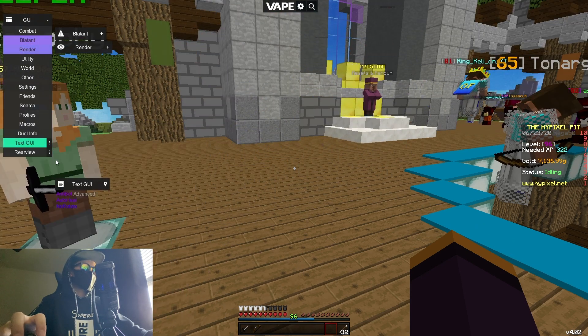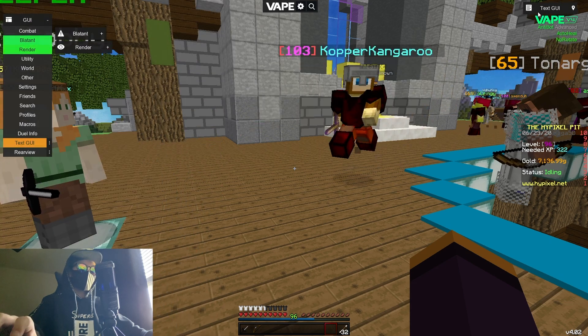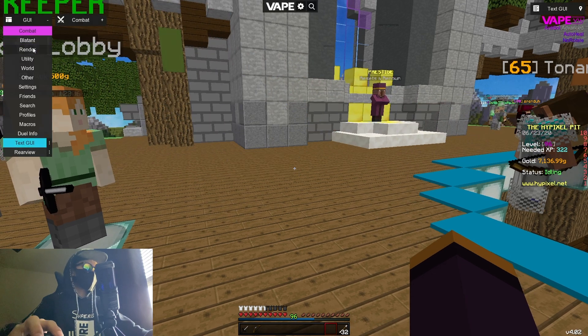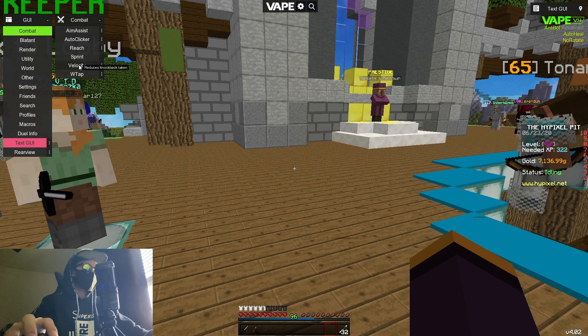Last but not least, I want to have the text HUD to see which modules I have on or off. And one more thing — velocity. I like to have it at 50 at 100 chance.